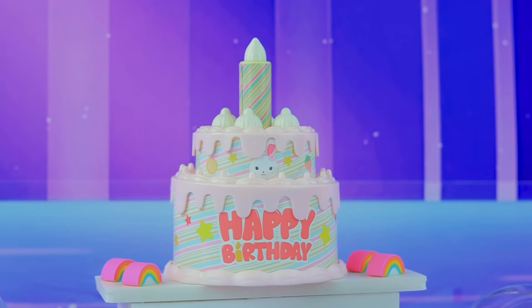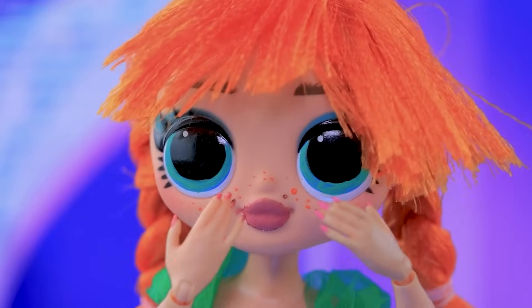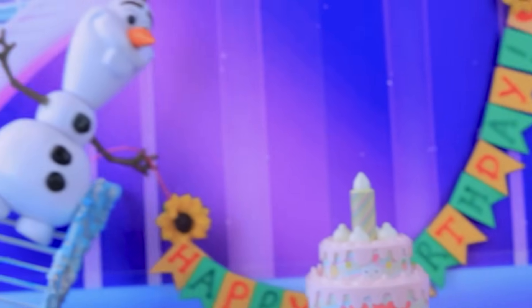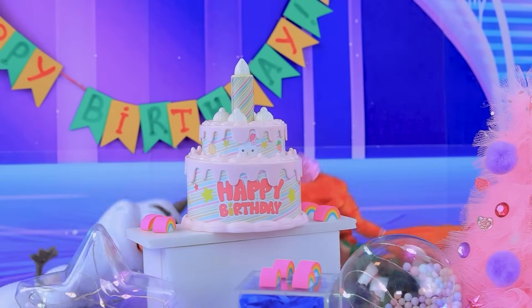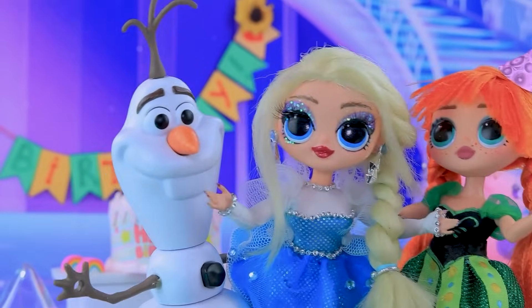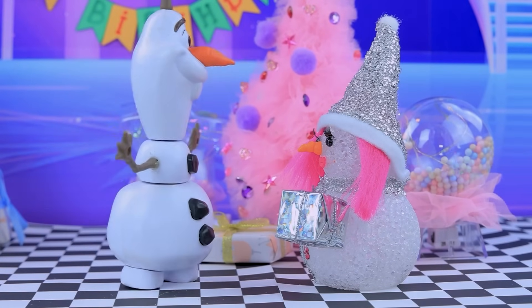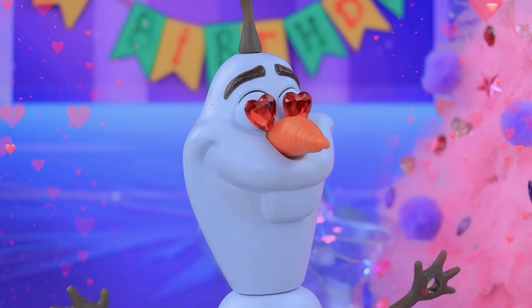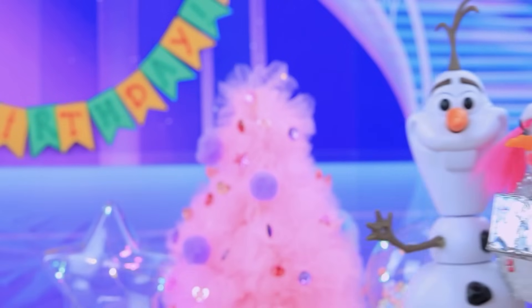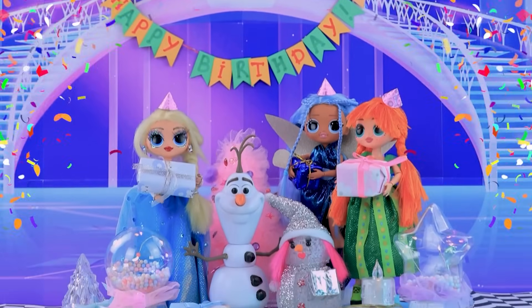Friends decide to throw a party. Olaf helps hang a garland. When Elsa arrives she finds a surprise — happy birthday! We love you. She thanks them warmly. A guest declares his heart melts just looking at her. It's a fabulous party.